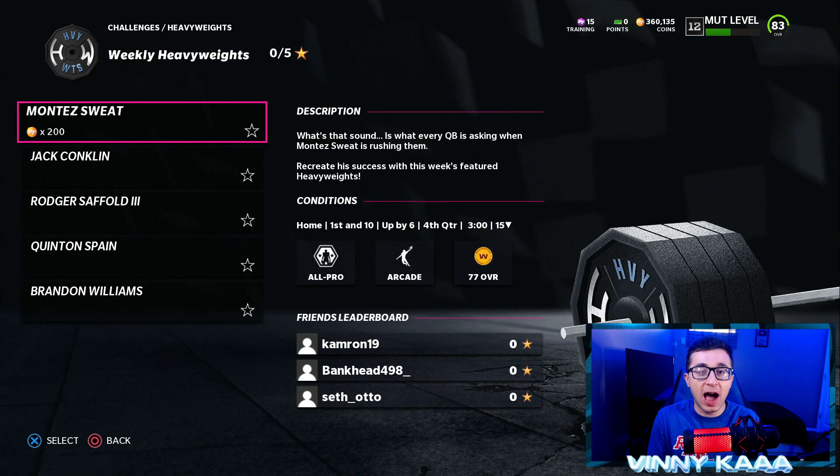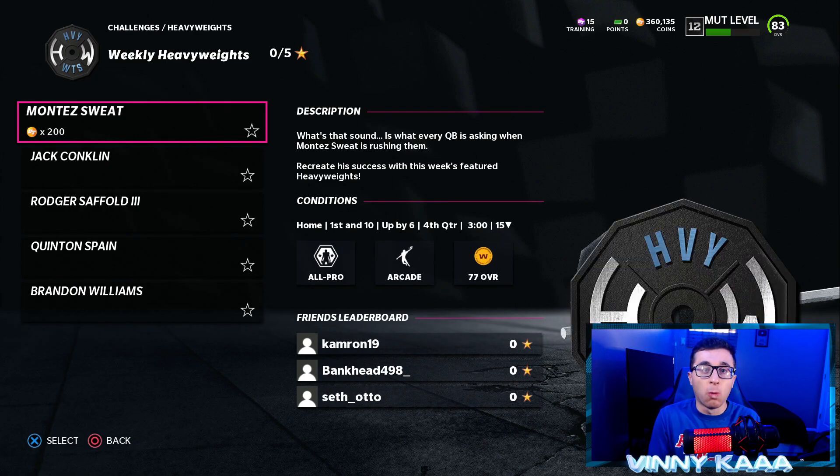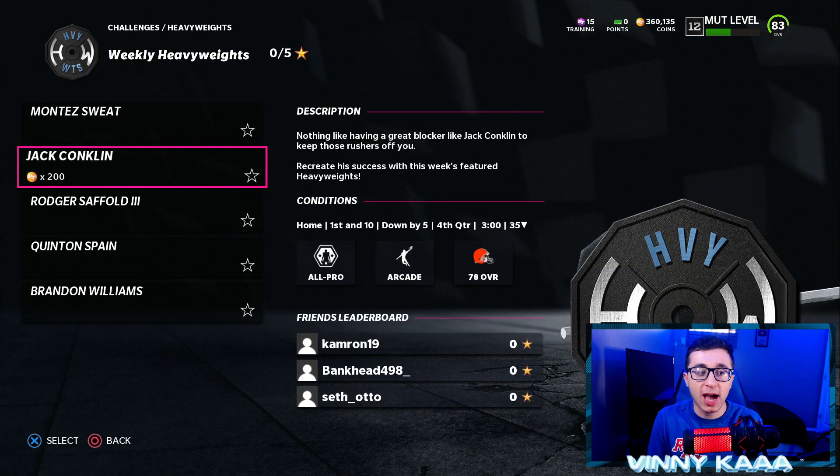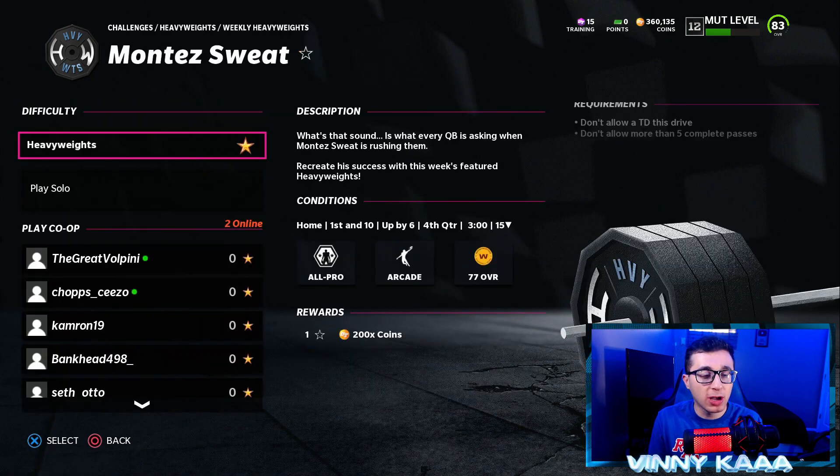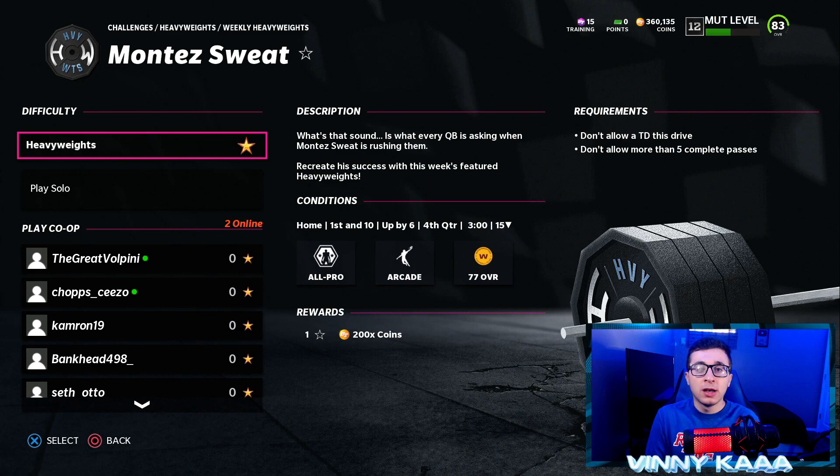Now we have five new Heavyweight challenges: one for Montez Sweat, one for Jack Conklin, one for Roger Saffold, one for Quentin Spain, and one for Brandon Williams. These should not take you long at all.